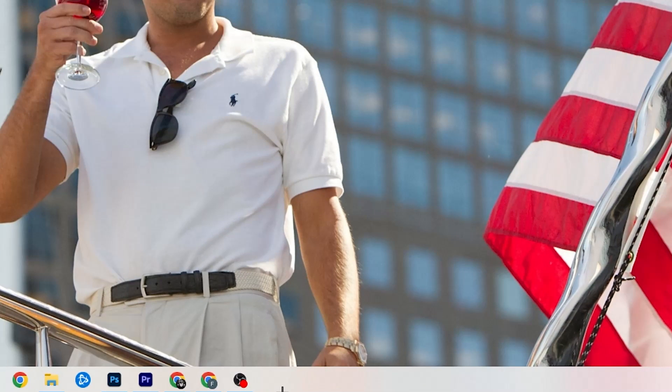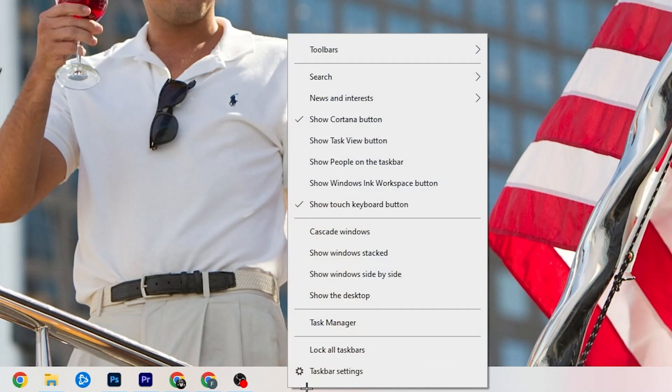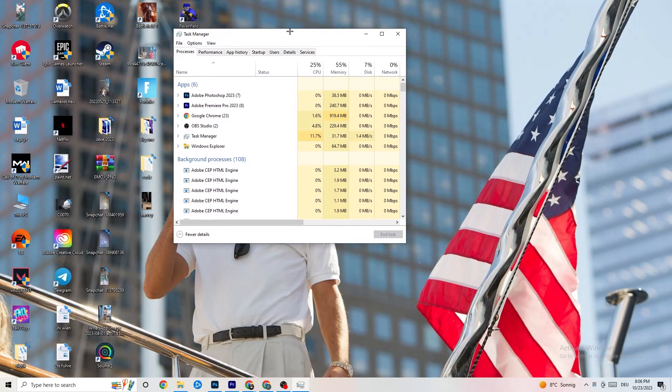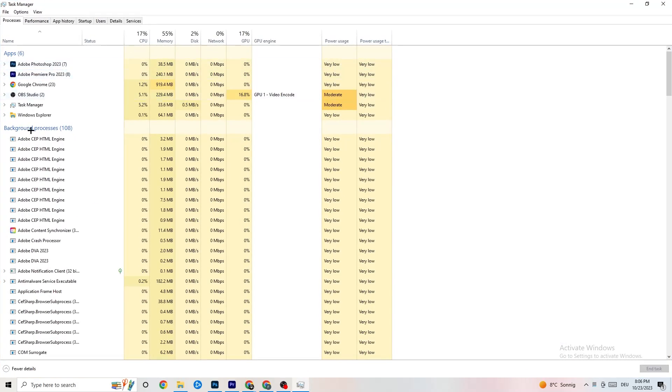The next step is to go to the taskbar at the bottom of your screen, right-click it, and click 'Task Manager.' Once it's open, you're going to see every single program which is currently running.